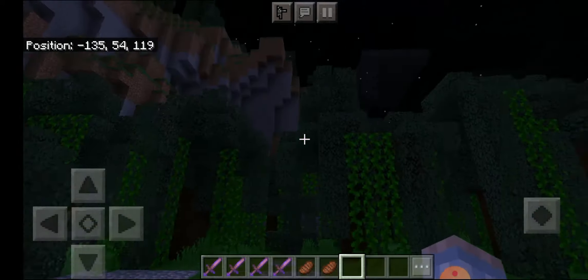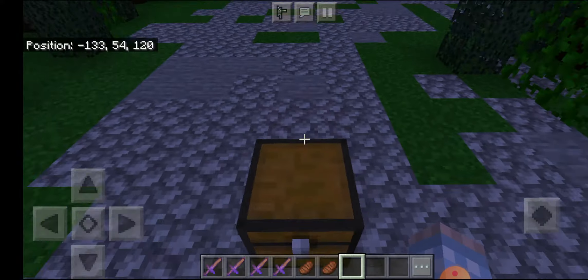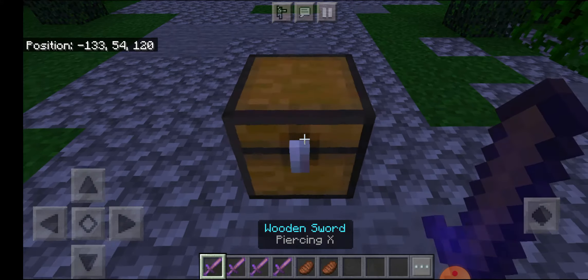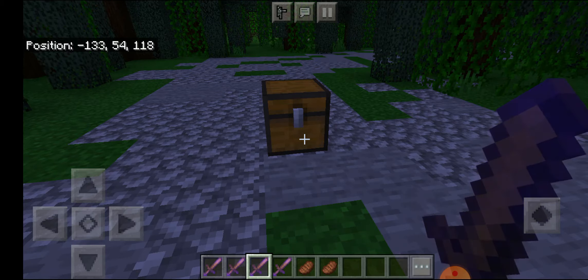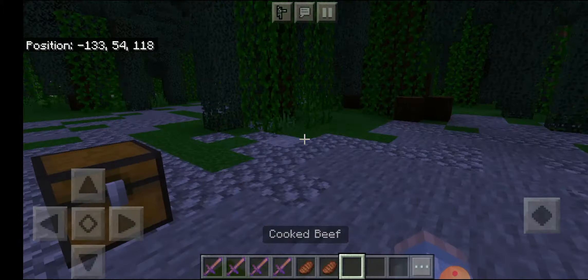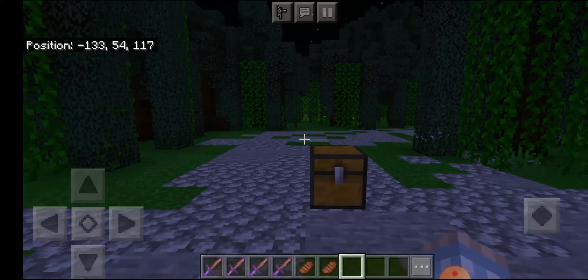By the trees here is a chest. From the chest I took out a wooden sword and cooked beef, as you guys can see. The sword says 'Piercing X' - I don't know what that means, but I guess it doesn't matter. And I've got two cooked beef.